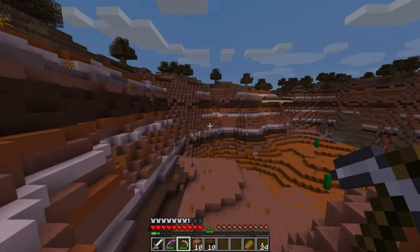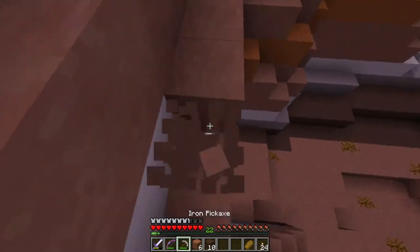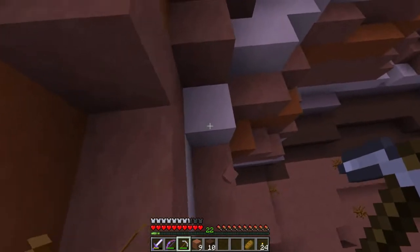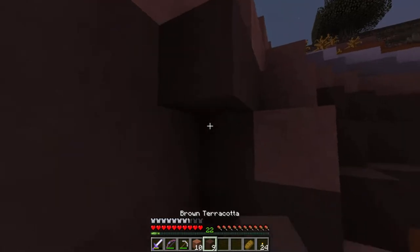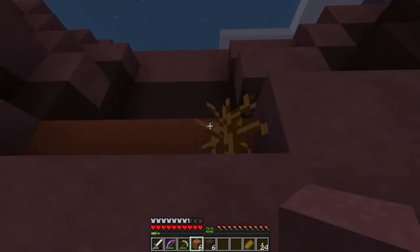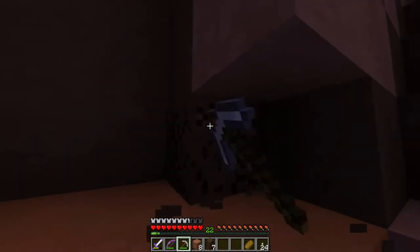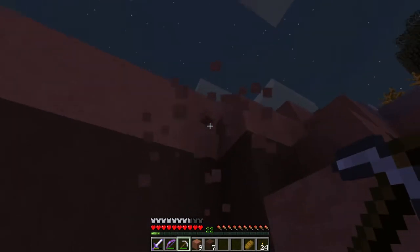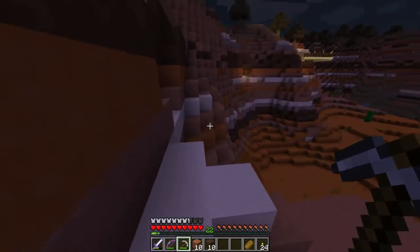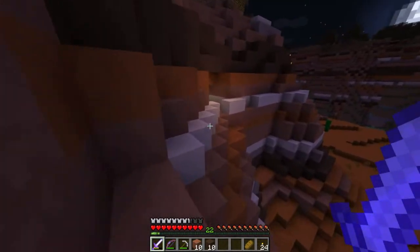I guess in the end I want maybe a bridge going over, or a staircase — let me know your thoughts down in the comments below. So I guess we'll place the portal there and fill in this part here. Yeah, let's make a unique portal. I believe we could do a five-by-five, which will be 20 obsidian pieces in total. I already have 10, so it should be no problem at all.